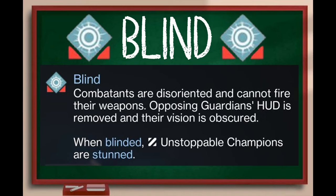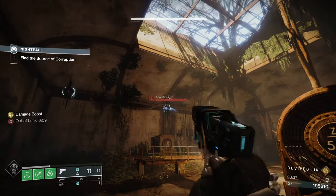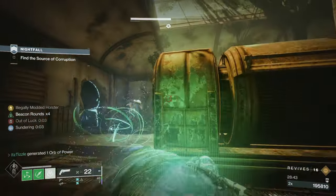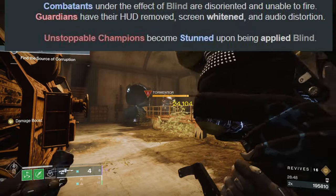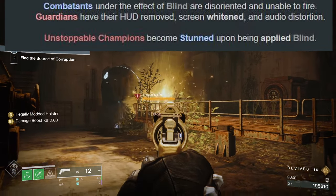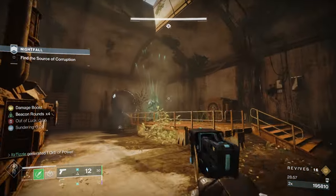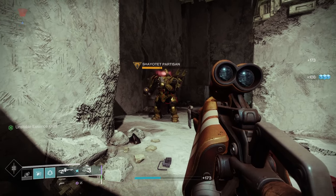Next is Blind. This states combatants are disoriented and cannot fire their weapons. Opposing Guardians' HUD is removed and their vision is obscured. When blinded, unstoppable champions are stunned. Blind is an extremely powerful verb that I think is super slept on. I used the Queensbreaker bow, which can blind enemies on hit, to solo flawless the Lake of Shadows GM and made dealing with the Tormentor an absolute breeze. The compendium states that combatants are disoriented, rendering them unable to attack or cast an ability for a certain amount of time. I tested this on a myriad of combatants and they are blinded for a whopping 10 seconds. This may not sound like a long time, but it is extremely long in game.